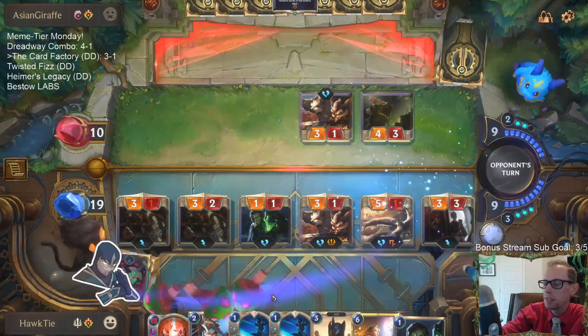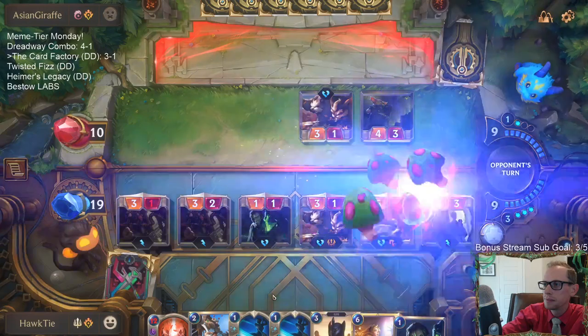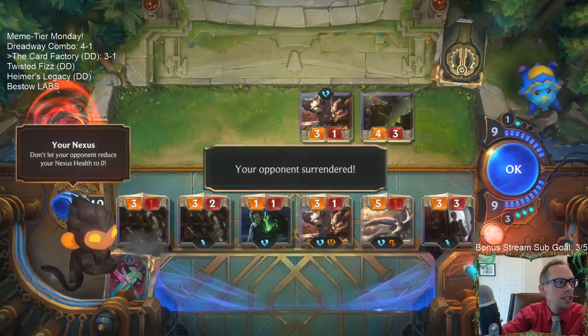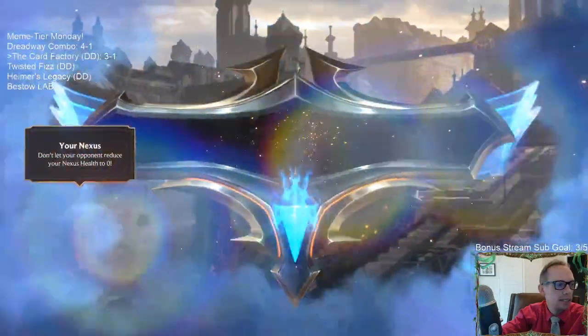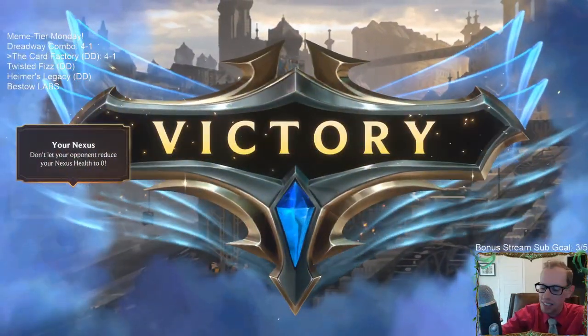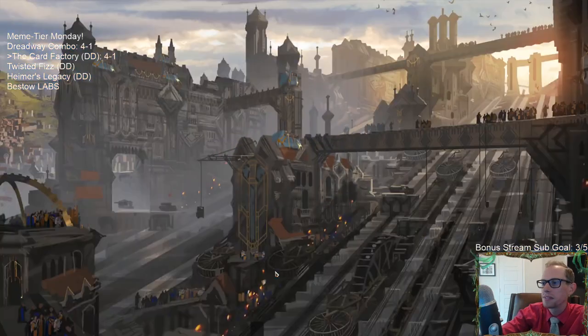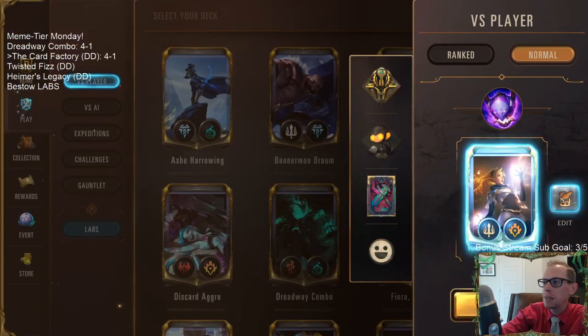They don't have anything, so it's just 10 damage. Alright, GGs — four and one! And my opponent played four-mana Grizzled Ranger, so that was pretty sweet. That worked out even better than I was expecting.